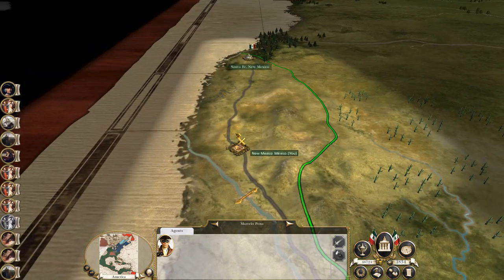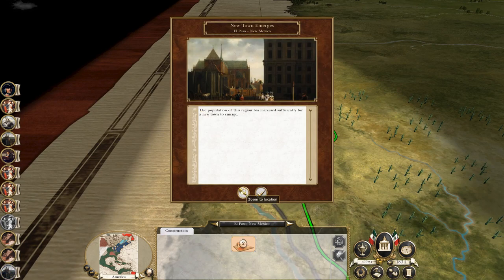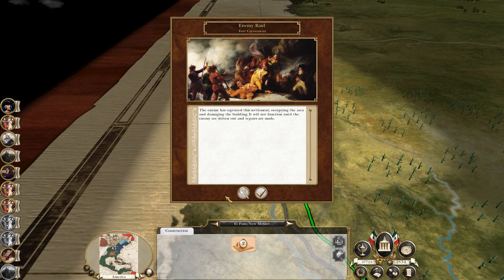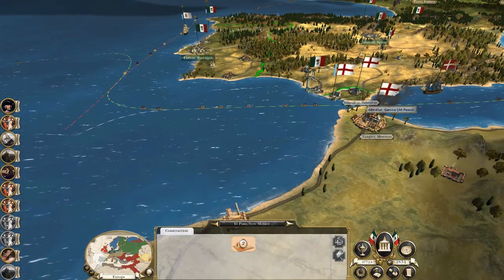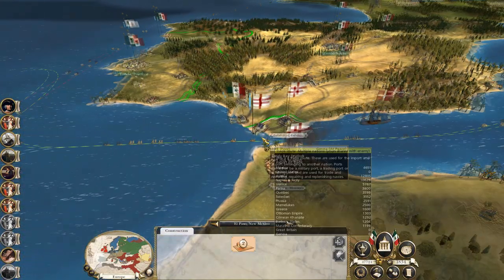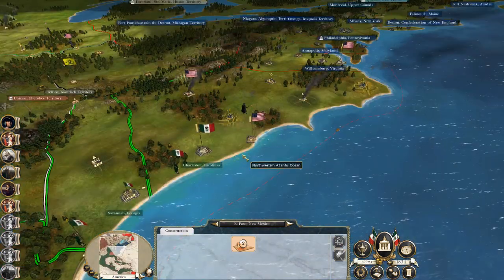The population growth in this region has been sufficient for a new town to emerge. Let's build craft workshops. Nation destroyed: Morocco. Morocco's been destroyed — who's taken you? Genoa. Fair enough. Genoa similarly in this campaign is doing some exploring. Hanover's been destroyed by the Prussians.